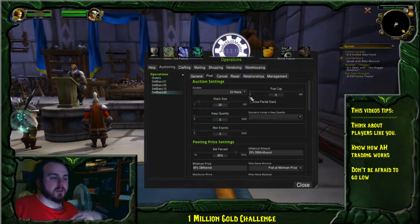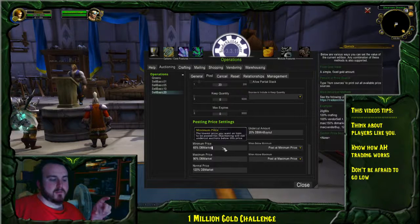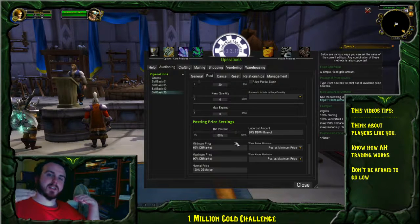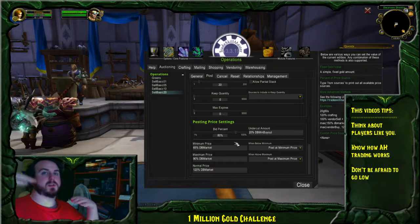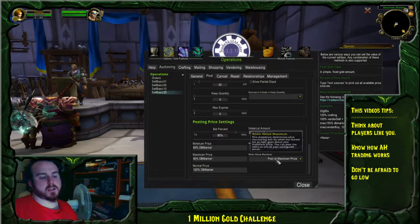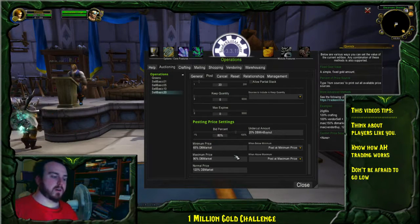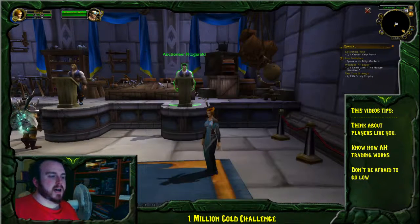The 'sell basic' operation — if you don't know what Trade Skill Master is, basically all you need to know is that it does things automatically and you can put in the values you want. You can put in the minimum value you're going to post at and the maximum value, and it looks at what the value on your server is and estimates whether to post higher or lower. A lot of guides tell you to set the minimum price at 65% of market value and maximum at 200%. I've got mine at 90% minimum, and I'll explain why.